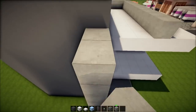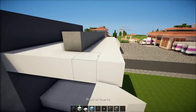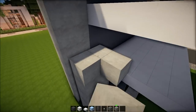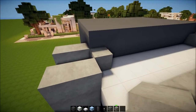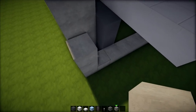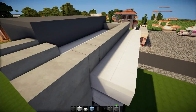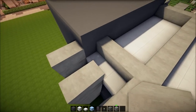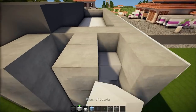We're going to have the grass roof. Some people like it, some people hate it. Don't hate the player, hate the game. So this will be going up and in here. This will be deleted and this ledge here will be going out by one more block.